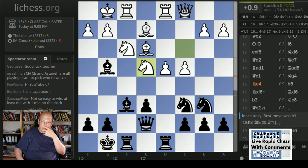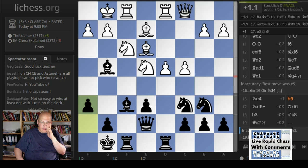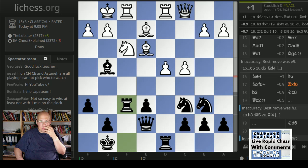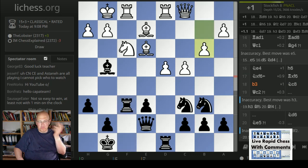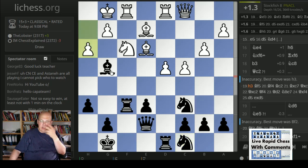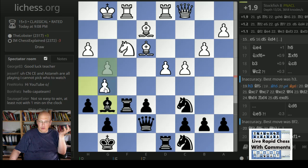Knight e4 is a really good reply. Yeah, and now I'm really in trouble. Yeah, h6 - kind of have to. Taking is very natural; I think it would be surprising if this is bad. Then b3. Must be okay. So back here, and queen c2 - yeah, queen c2 is not accurate. That's what I thought. H3. Yeah, the idea is if I go here, there's even g4. And the engine confirms that this is strong, as I already mentioned in the broadcast.